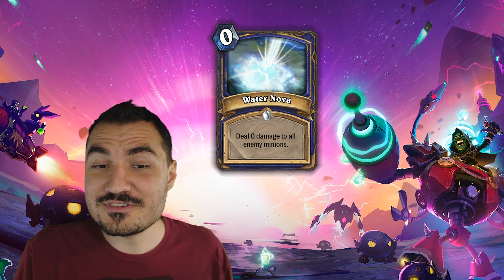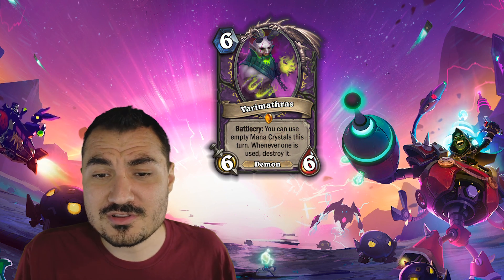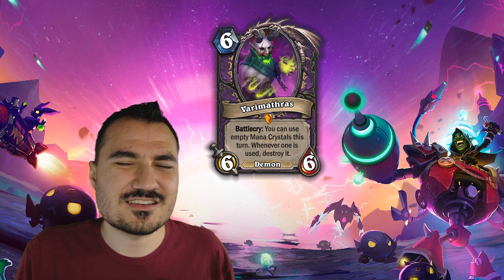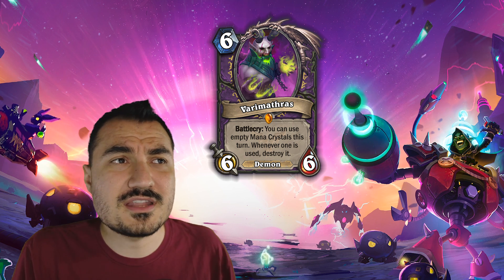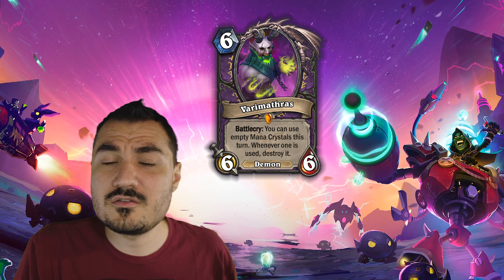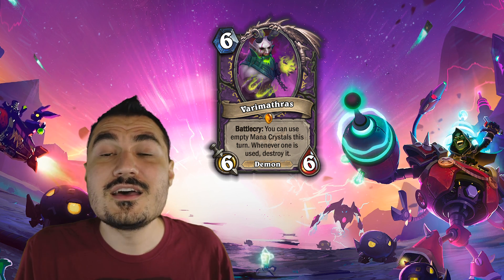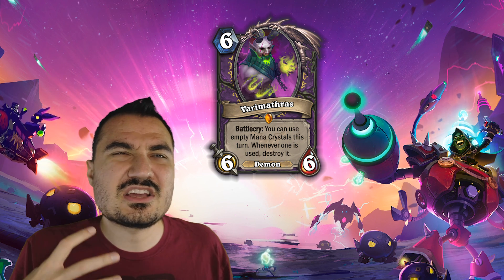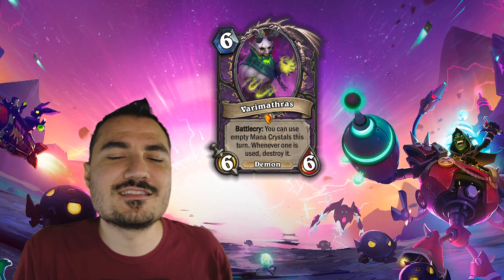Water Nova deals zero damage to all enemy minions — I always love cards like these, I had to put it on my list. Varimathras is a legendary Warlock card where you can use empty mana crystals this turn and destroy them in effect. It might look like garbage — why are you saying you like this card? The idea is you play a card that's clearly garbage in order to enable combos over 10 mana, and it's on a legendary card, which is quite fair. It's a battlecry effect, not an ongoing effect, so basically if you're on turn 10, you play this and you have 14 mana — otherwise it's total garbage. This is the kind of combo card that really gets people thinking. Extremely costly, incremental mana advantages, especially singleton ones on legendary cards — I'd love to see more of that.